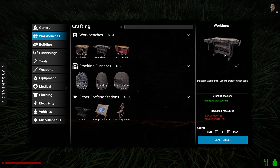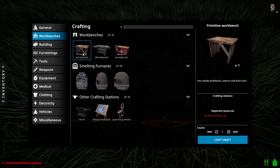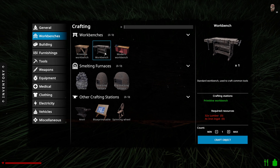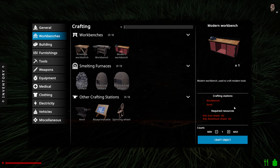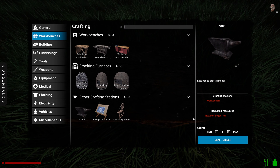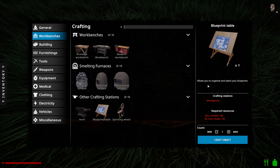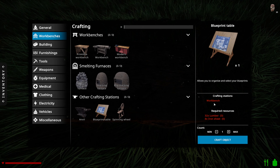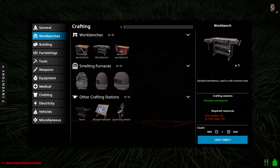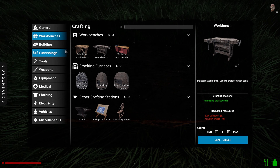So what's the next thing we want? We want to build the standard workbench used to craft common tools. There's also a very simple workbench used to craft basic tools. The modern workbench we won't worry about until way further down the line. The anvil needs 16 iron ingots, so that's a while away. The next thing we want is obviously this workbench - so we need four iron ingots which are on the way.